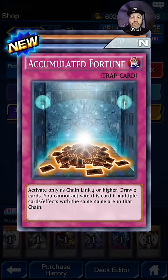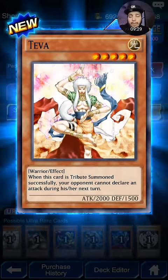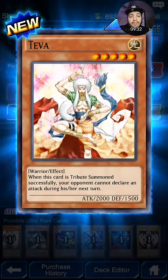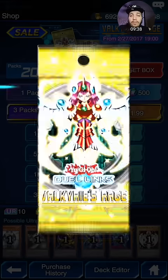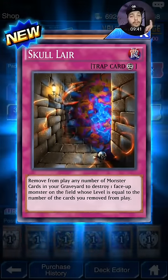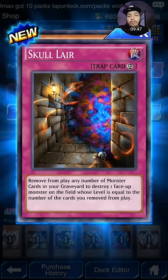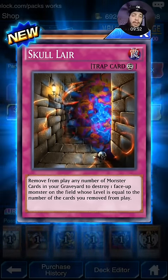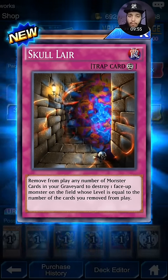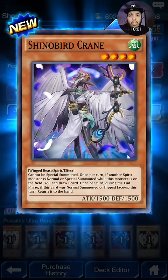Accumulate Fortune — you can only activate it at chain link four. I used to run a chain strike deck. This is a very strong card, but like I said, you need five spell and trap card zones. There's also one that when this card is Tribute Summoned successfully, your opponent cannot declare an attack during their next turn — it's a good stall card. Skull Lair is also another card I forgot to mention. Remove from play any number of monsters from your graveyard to destroy one face-up monster whose level stars are totaled. Basically, if your opponent has a four-star monster, you activate this and have four monsters in your graveyard — remove those four and blow up their monster.